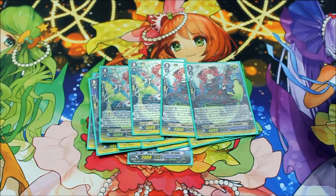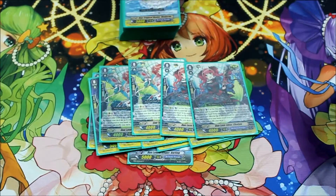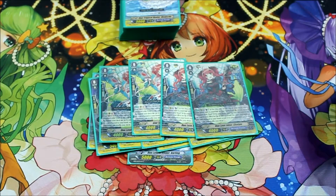A nice added bonus of Chulam is that if you end up drawing her, she can still do stuff because if you bounce a rear guard, she counterblasts one, puts herself on top of the deck, and then searches for the exact same rear guard that you bounced to your hand, which is solid because it recycles your crits. You don't have to just rely on your legions to do that.